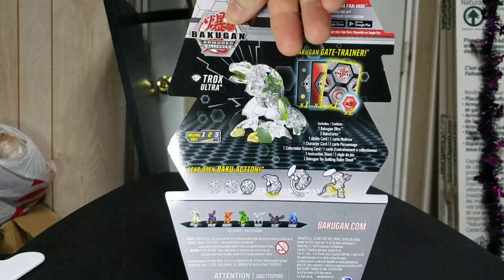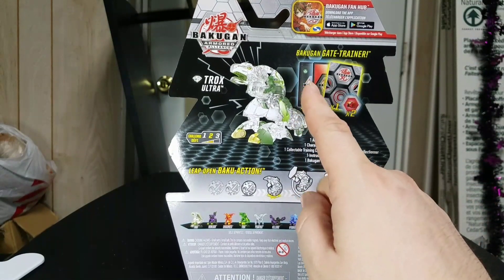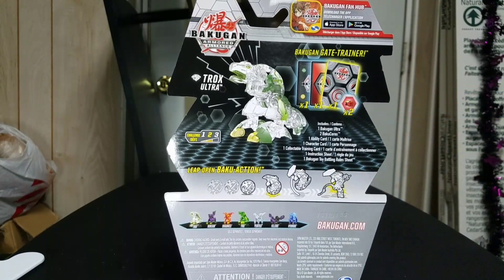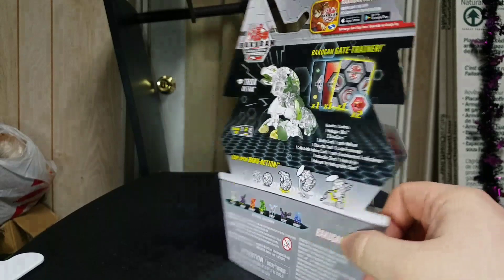On the back of the box we have a Trox Ultra figure doing an awesome pose. With this guy you get a character card, an ability card, a gate trainer card - which is the diamond one - and two Bakugan cores. That's all we have to look at on the back, so let's flip over and take him out of the box.